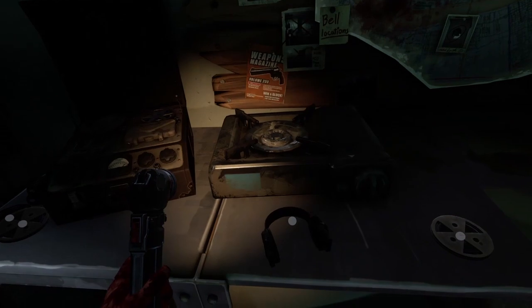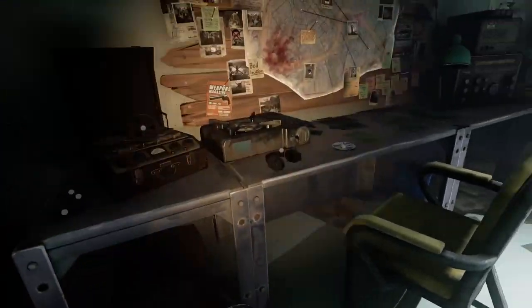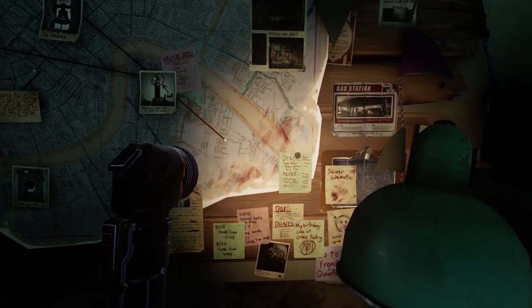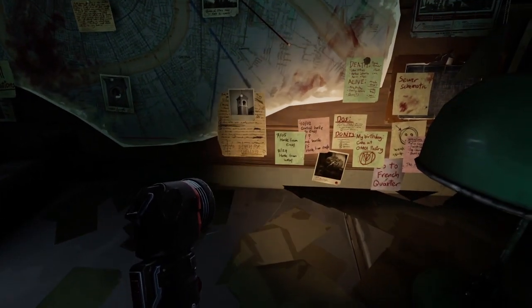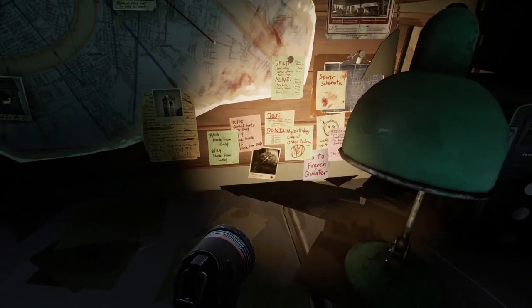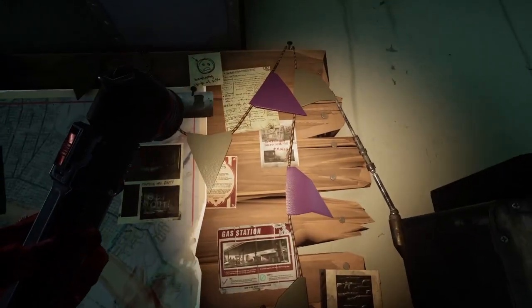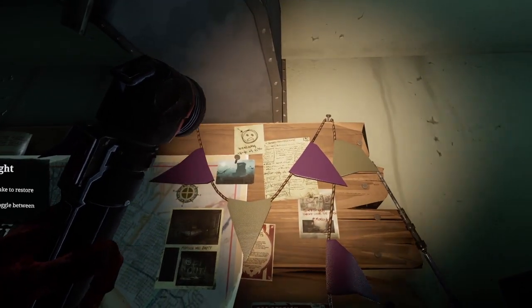There's the bell - can't play any of these. There's something back there, papers like the house and old town, stacks of papers. More death and alive - I think that's a dupe. Search for bells. My birthday cake, go to French Quarter. More esteemed mortal schedule weapons. Tower guard taking over the house - tower guard taking over the house weakness.